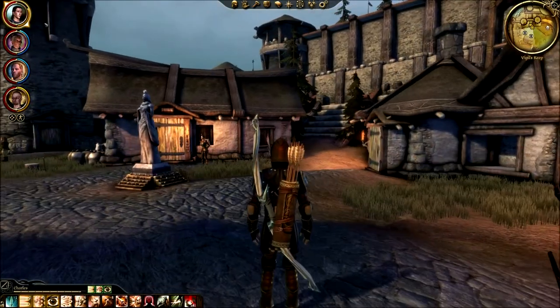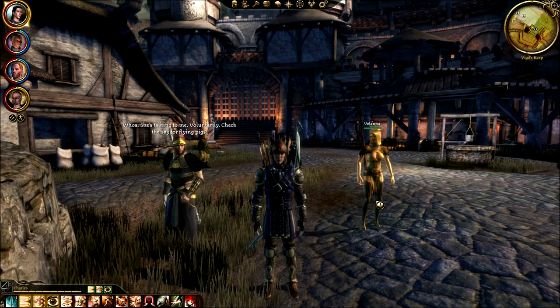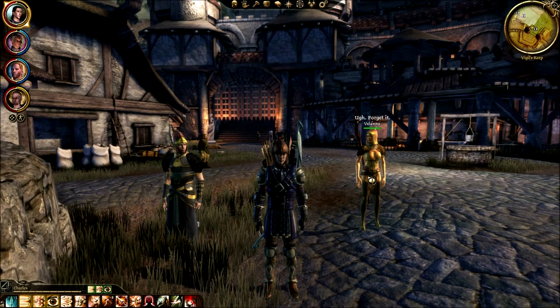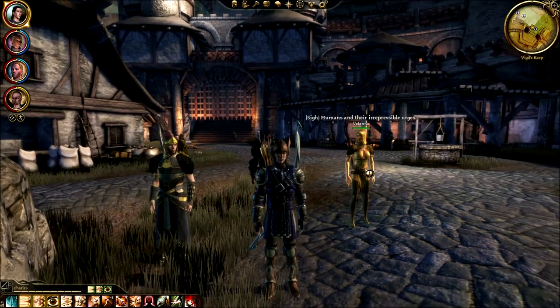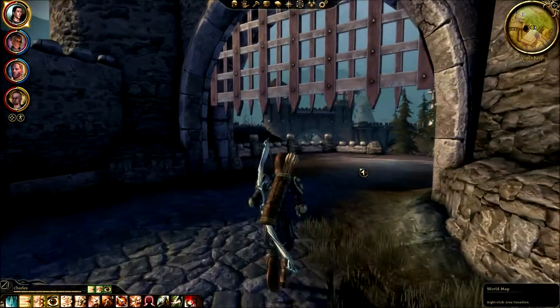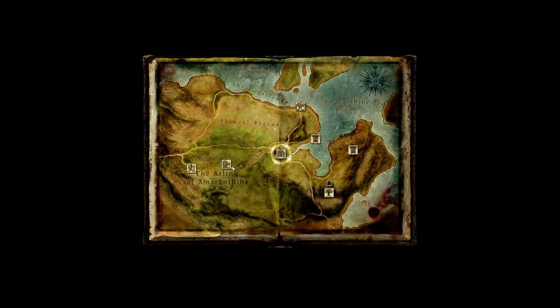Velana initiates dialogue — check the sky for flying pigs. She says she couldn't help herself, and asks if I want to talk about her exile now. I joke: 'And their irrepressible urges — how you doing, baby?' She responds: 'Creators, it's like being pestered by a child.' She doesn't want to talk. We're heading out — we need to go to Turnable Estate, but I don't even remember what we're supposed to do there. So we're going to the Knotwood Hills for now; I'll figure out Turnable Estate later or do it off screen.